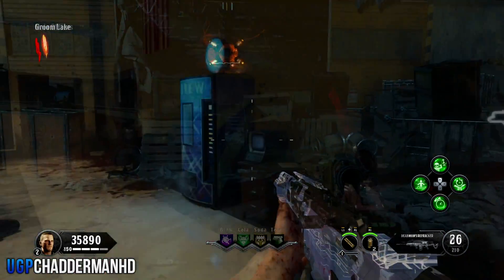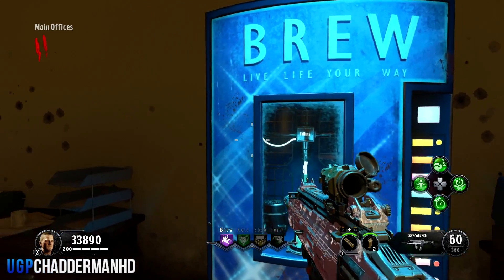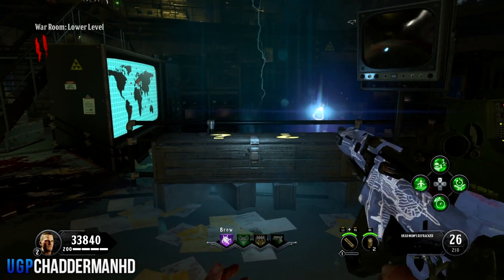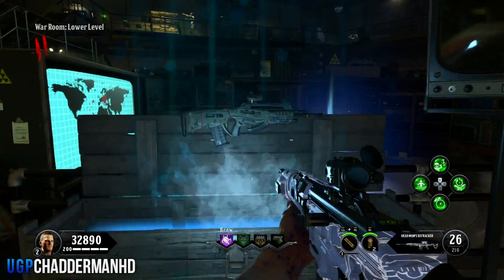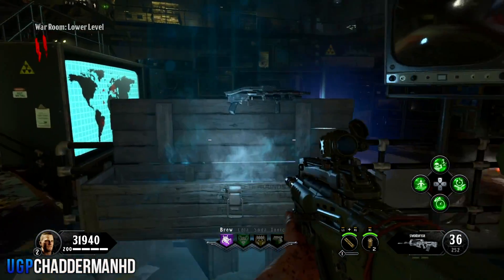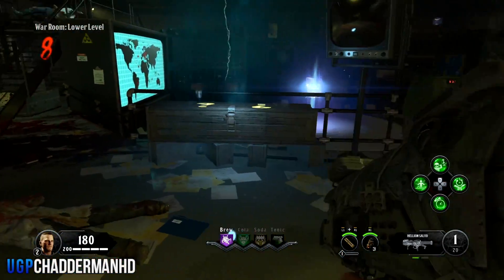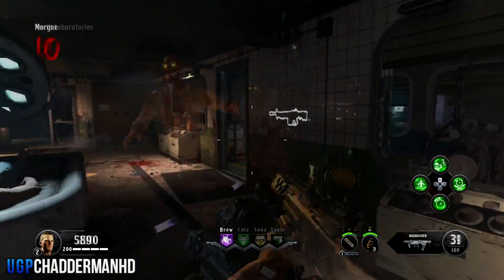If you're doing this in a public game, make sure you rack up those points first before doing any of these steps. Once you've got your Pack-a-Punched guns, go and buy Time Slip — you can buy it before or after Pack-a-Punch. Then go to the mystery box and keep switching out one of the two weapons you're holding with guns from the mystery box. Do that quite a few times. Also go to wall-buy weapons with dual zoom and switch them out as well.